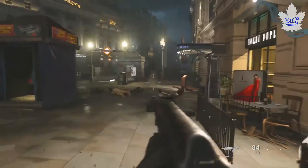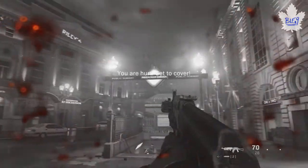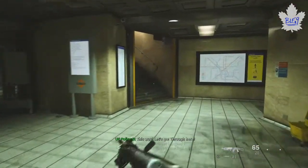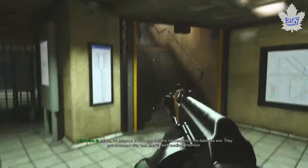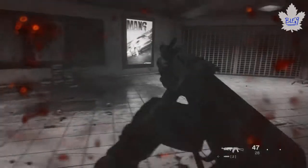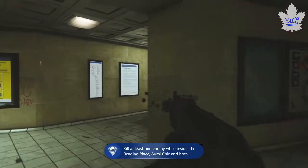Once you leave that building, to your right you'll see the other subway. There are some enemies that run out of the subway — you can try to get them quickly, but they may already be dead. Don't fear though, there's one more bomb guy that runs down those stairs. Just back up and wait until he gets in there, then finish him off. He packs quite a punch, but once you've got the other three buildings cleared with at least one enemy kill each, take him out.